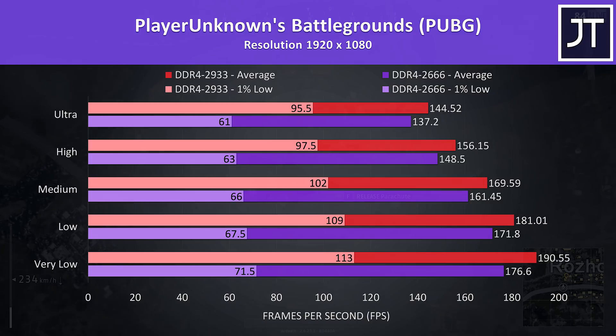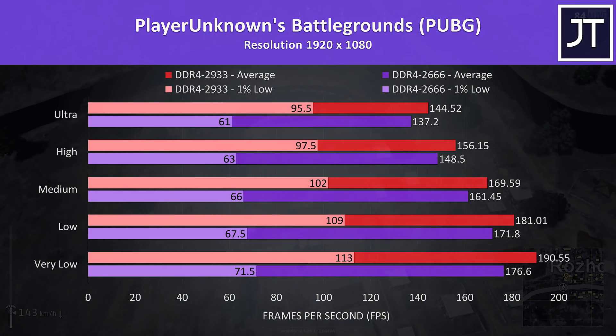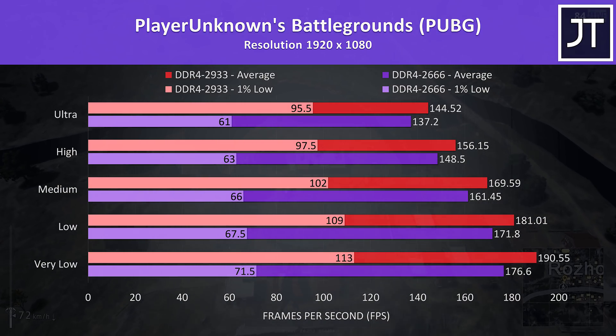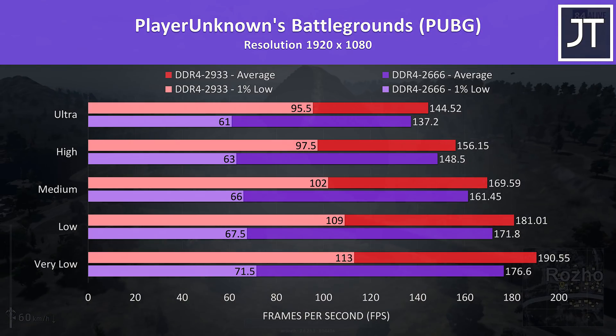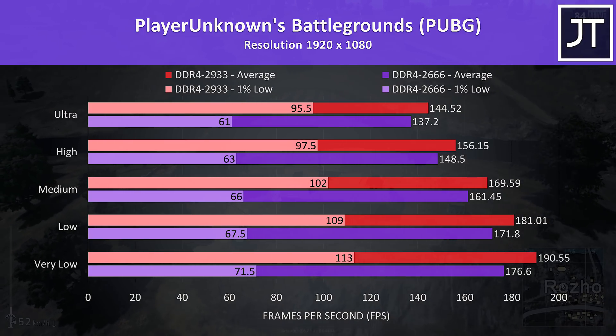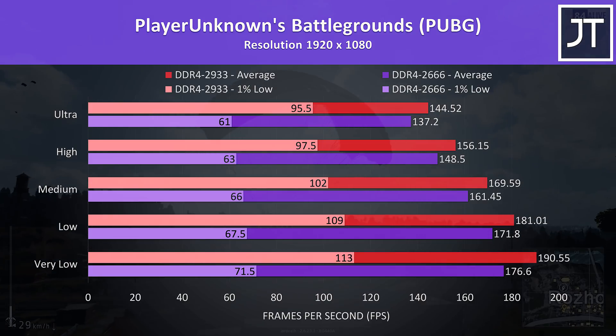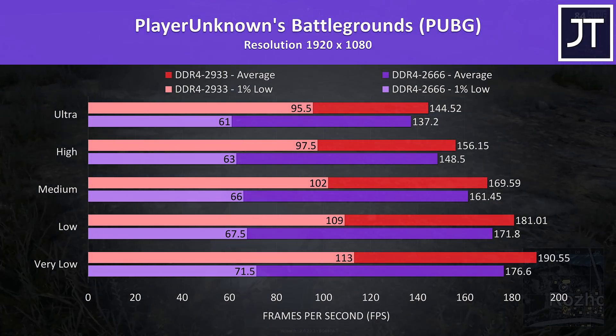PUBG was tested using the replay feature with the exact same replay file in all instances. There was an above-average increase to performance with the 2933 memory. At max settings, average FPS was 5% faster, but the 1% lows were particularly notable — a massive 58% boost to 1% low performance at very low settings with the faster memory, though this was the highest change out of all games tested.